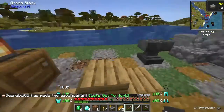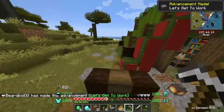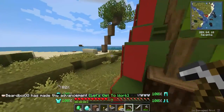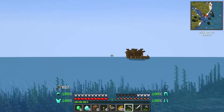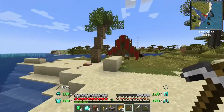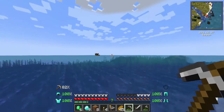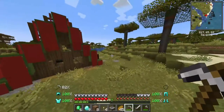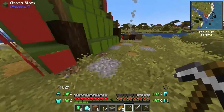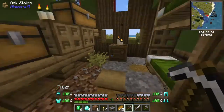I'll take the stonecutter, and might as well take the anvil — yeah, it's broken and damaged but it's still usable. There's just so much. Is there a crafting table? If there is, we're going to that boat with our own boat.